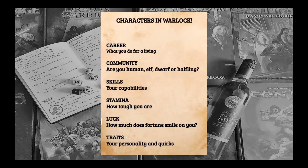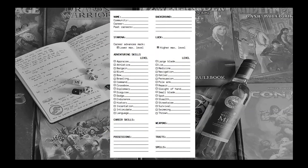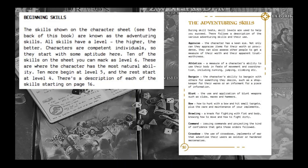Characters in Warlock have a few traits and features, including the attributes skill, stamina and luck, and then career, community, and your traits. Here is a copy of the character sheet — it's a little plain, but very practical with everything you need all laid out. Beginning with attributes, you have your skills, which as you can imagine are things that you can do. You select a set number of ratings for all of your skills. The skills shown on the character sheet are known as the adventuring skills, and all skills have a level — the higher, the better.